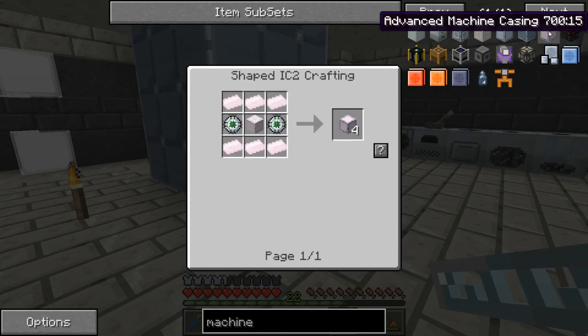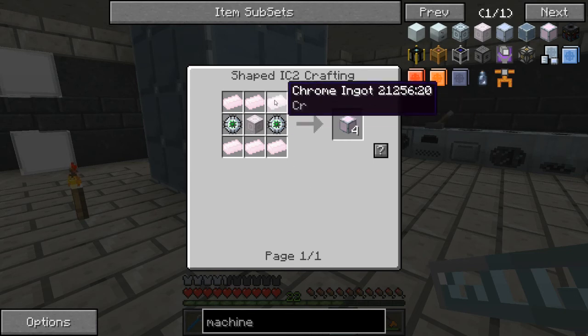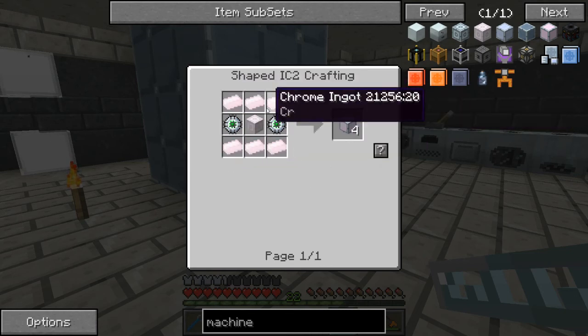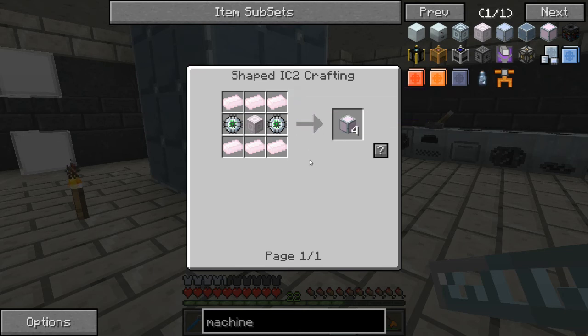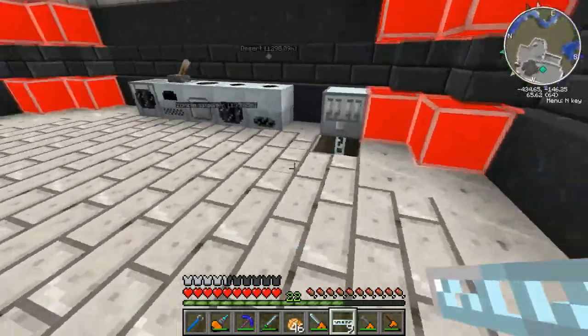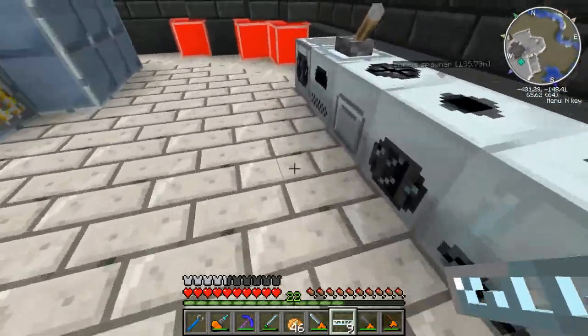I need 16 of these upgrade casings — that's six times four, so 24 chrome ingots. There's also chrome needed elsewhere in the recipe, so actually I need 40 chrome ingots total. I've got one at the moment, so I need 39 more.